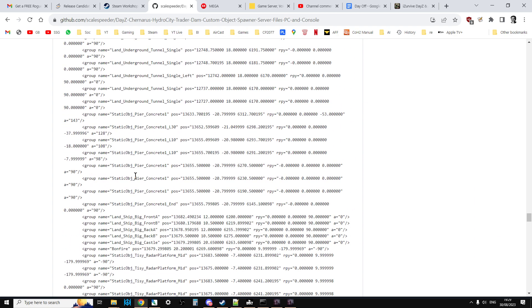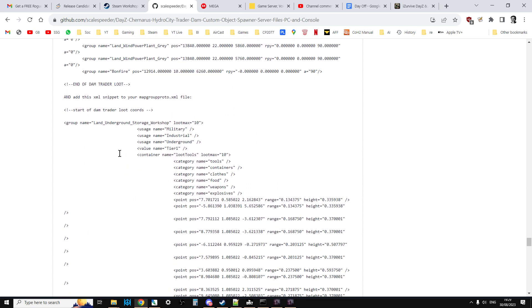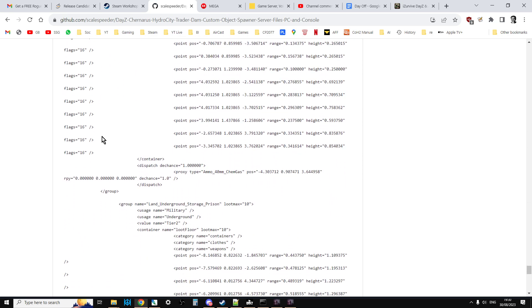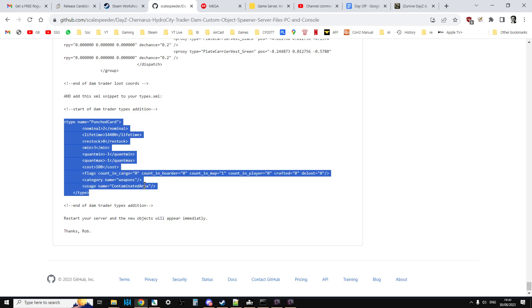Keep going down in the readme because underneath all of that there are also the map group proto entries for the underground places. Because on Chernarus, the map group proto doesn't include the Livonia objects used in this particular object spawner file - there's the land underground storage, workshop, prison and hospital. And at the very bottom I've added a types.xml entry where you can add the punched card to your Chernarus types.xml and it'll spawn in the contaminated areas.